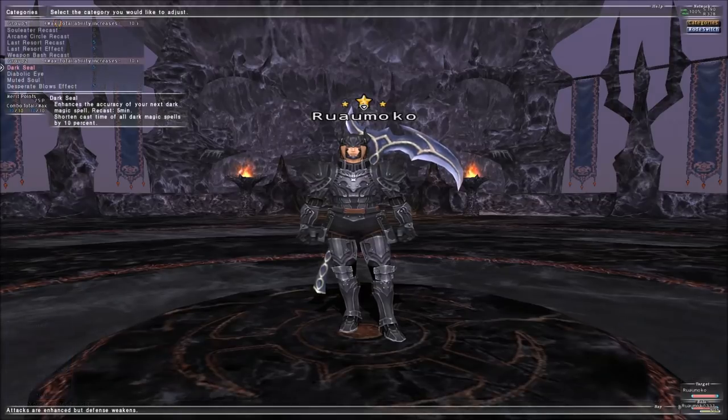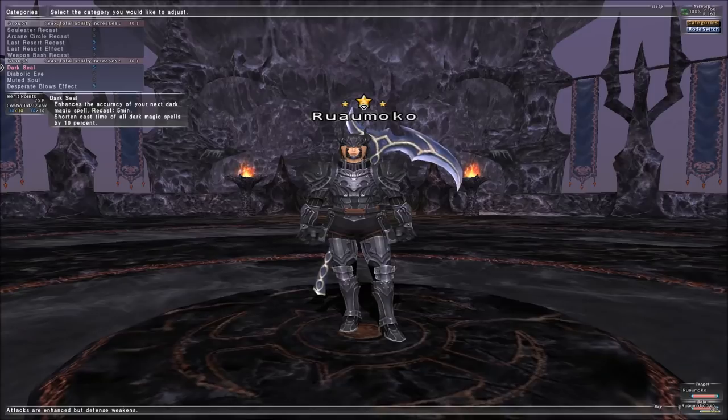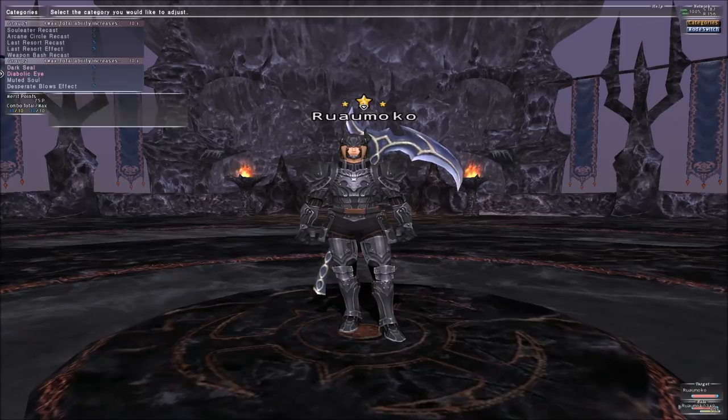The second category you're going to max out is Dark Seal. While the appeal of Diabolic Eye for its accuracy bonus, and Muted Soul for its enmity reduction are understandable, please trust me when I suggest that you should be capping out Dark Seal. There's a very good reason I'm suggesting this to you, and I will get round to explaining why later on in this guide.